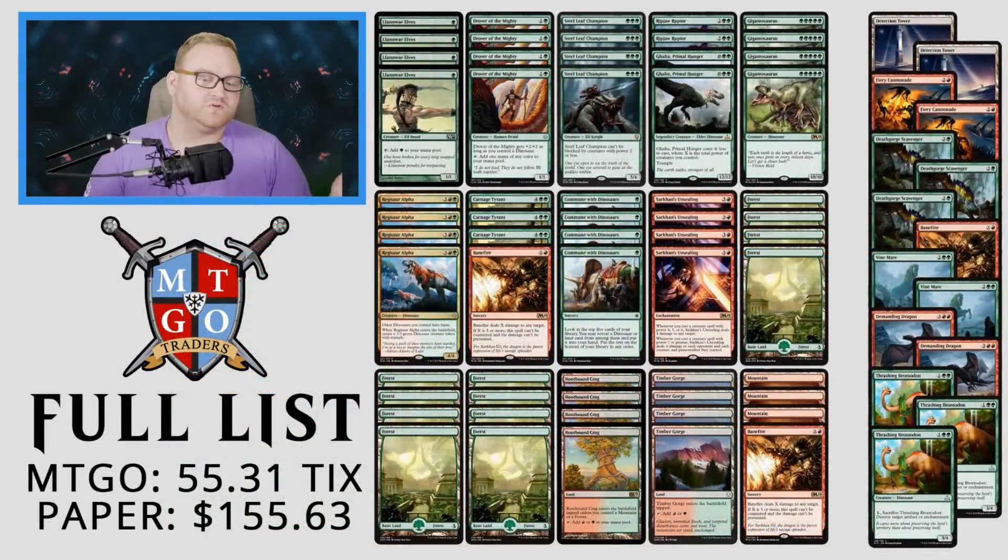If you want to build this on MTGO Traders, it comes to about 55 tickets, which is not bad at all. In paper it's about $155. The most expensive cards are Ghalta, Demanding Dragon, and Sarkhan's Unsealing is ticking up a little bit. Steel Leaf Champion is a few bucks as well. Let's get to the matches and see what we can do — spoiler alert, we face a lot of control decks and just demolish them.